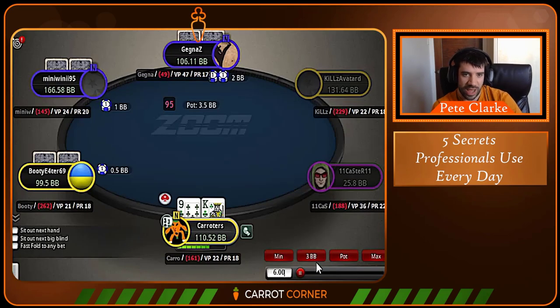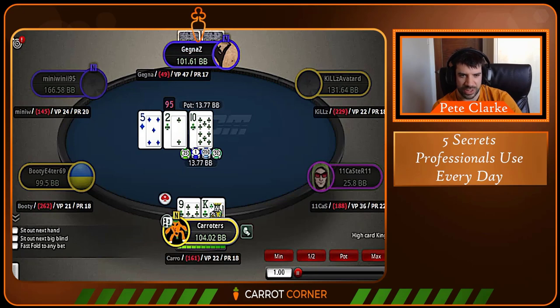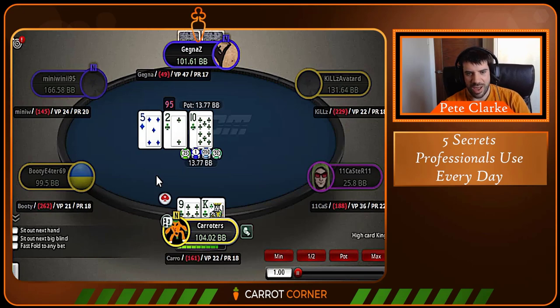Let's look at a hand where I had the chance to make one such call. We have an open under the gun from what I think is a recreational player. I have king-nine suited — it's a very thin 3-bet, a losing play in equilibrium against UTG, but it doesn't take much for this to become winning. If we restrict our opponent's 4-bet frequency to just premium hands — which recreational players tend to do — we get way more equity realisation than we deserve. Factor in a skill edge in position and our EV goes up even further, making this definitely a winning 3-bet.